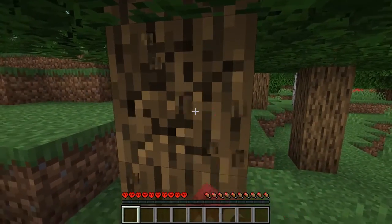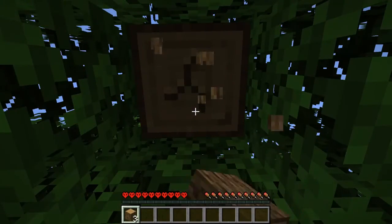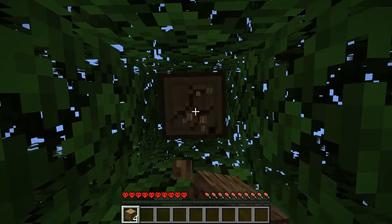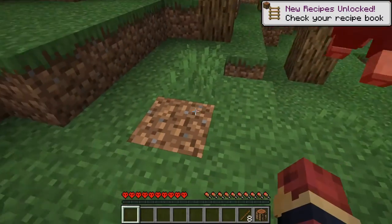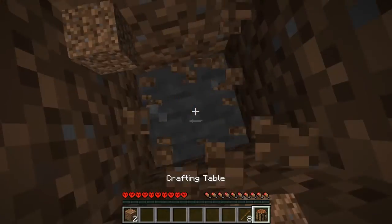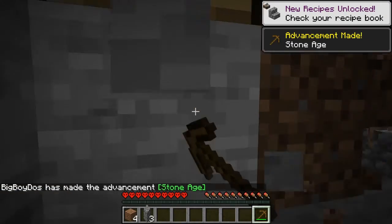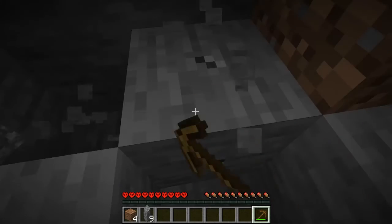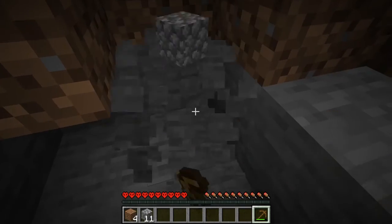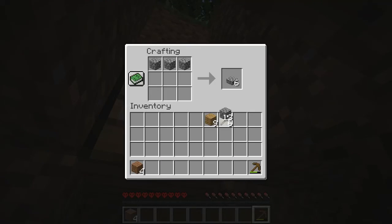We're out here punching trees. Plans for today — I think we're just gonna do some mining, that's about it, just the basics. Also I've learned how to edit videos now, so we're about to get some quality content. They added a lot of new stuff in this game — blast furnaces, smokers, that kind of stuff — and when we get to that I'll try to explain it for anyone new to Minecraft.